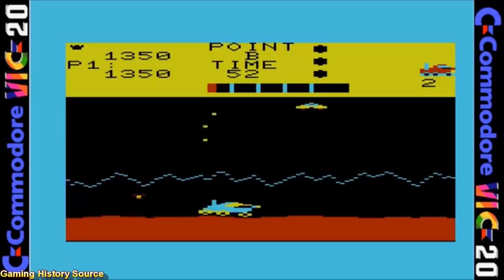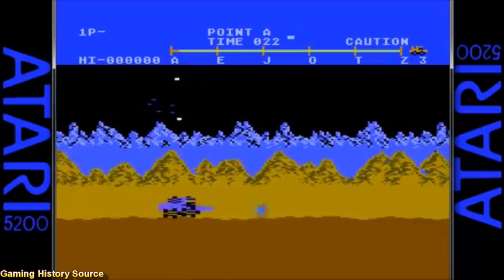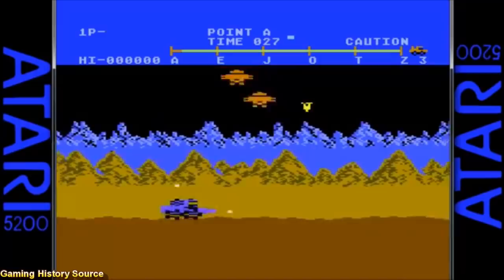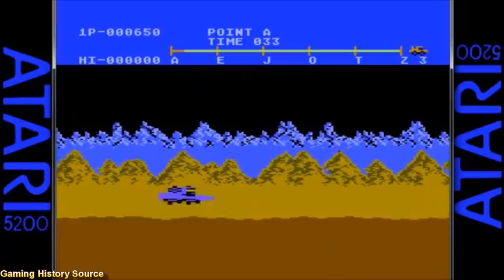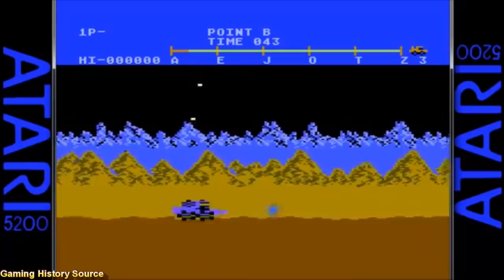The Atari 5200 version is really well done. The very first thing you notice are the excellent graphics — the parallax scrolling has been replicated and looks great. What doesn't look great is the actual moon buggy itself: it only has four wheels instead of six, and it has what looks like a giant drill sticking out of the front of it. The sound effects and music are very good, with the same catchy theme playing in the background. Despite the horrible controllers, the game does play very well. The Atari 800 version is almost identical to this one.